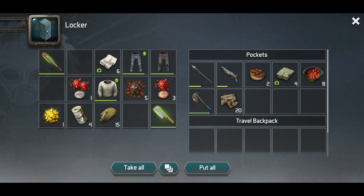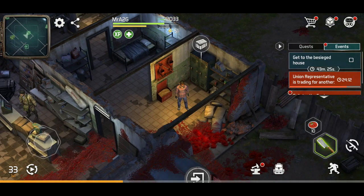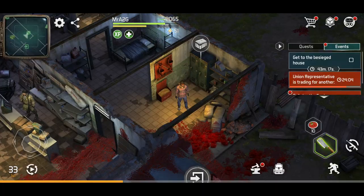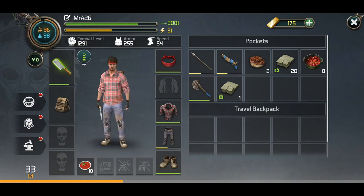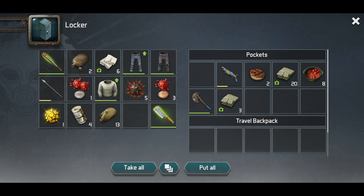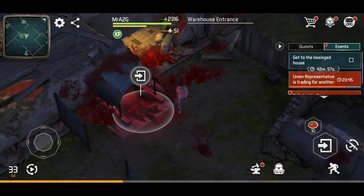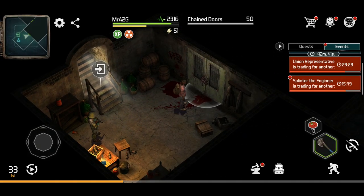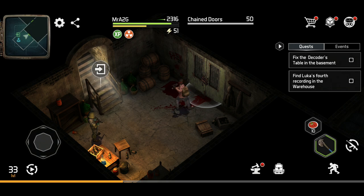I'm just going to take that with me. Just take a drink of that just in case. I really didn't pay attention to my health status, but that's fine. Let's use these guys up — not that it's going to do a massive load of help. I might just leave that behind as well. We're going to find the fourth recording in the warehouse, wherever that might be. If we get lucky, I might even find the last two bolts that I need as well, which would be really good. So quest — I don't know how far into the warehouse we're going to need to go. Let's speak to Klim first.